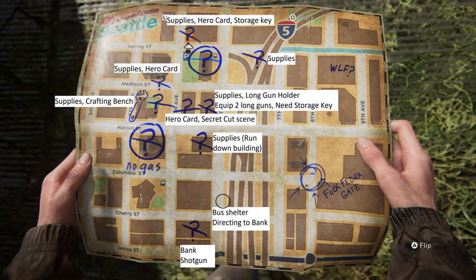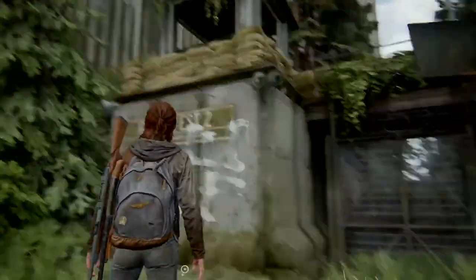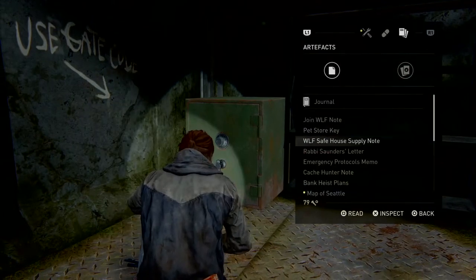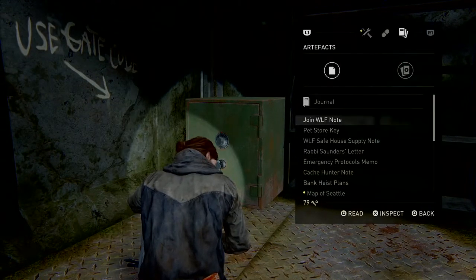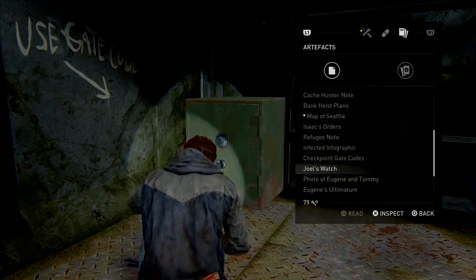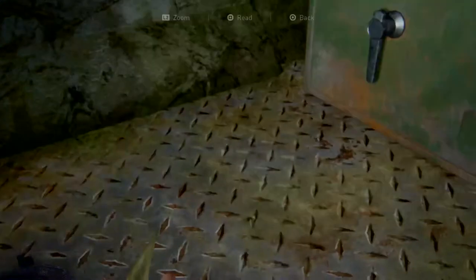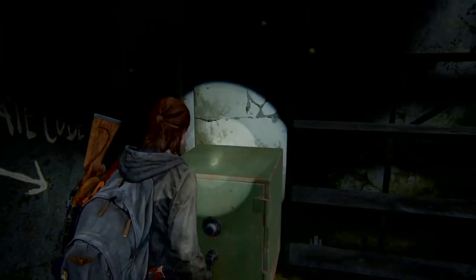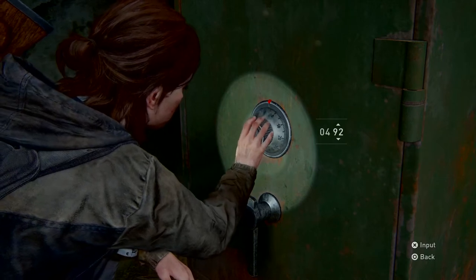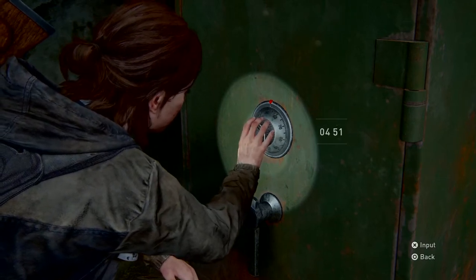The next one is all the way to the west. When you go through here, you'll find a safe that requires a combination. Earlier you picked up a piece of paper that had door combinations on it — the safe here uses the same combination as the one from the gate. The gate here says West 2, so the West 2 combination is the one you want to use on the safe. Inside, you will find supplies and another hero card.